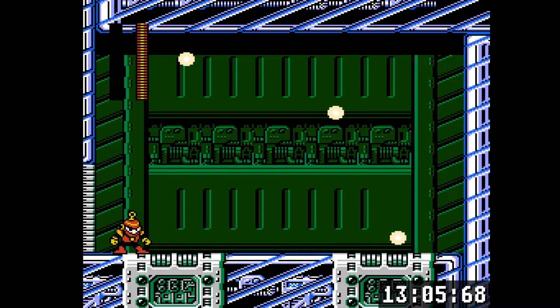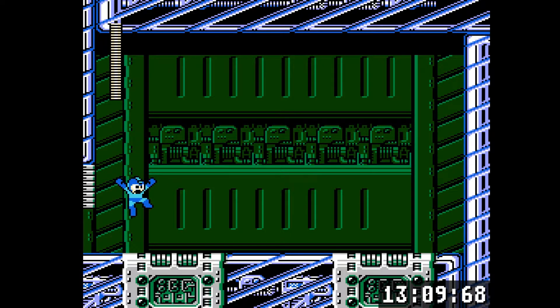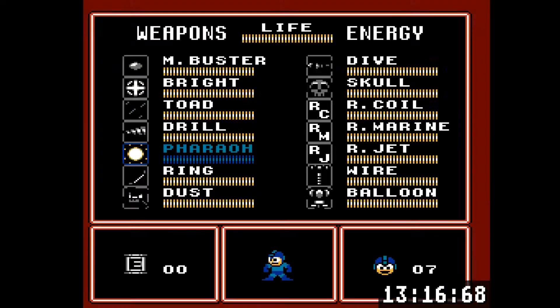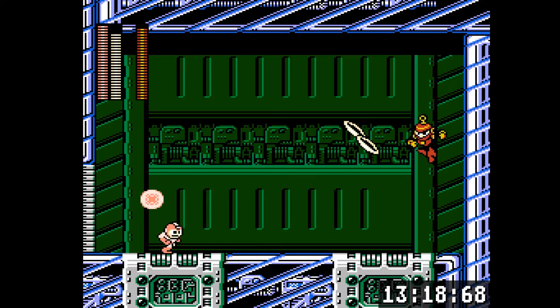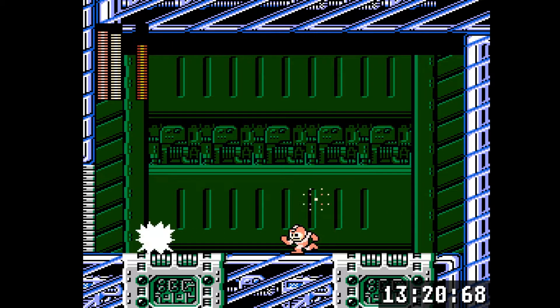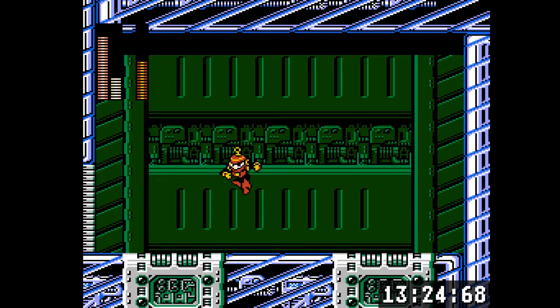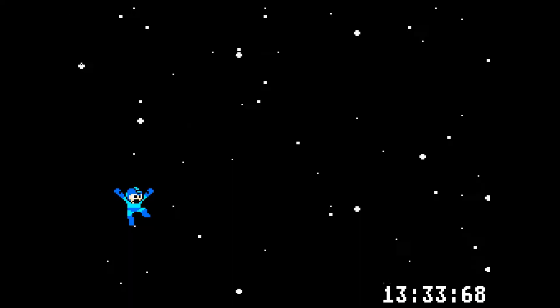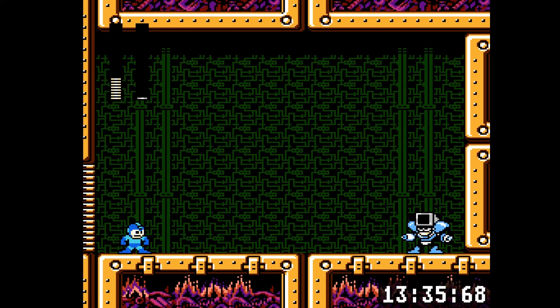Ring Man from 4 is probably the toughest Robot Master from Mega Man 4 because he has a very nasty pattern. You have to learn his pattern or you're going to get destroyed. You might be able to damage race him with the Pharaoh Shot, which is his weakness, but learning his pattern is really key. Pharaoh Shot does a chunk of damage as long as you charge it up. His pattern is really fun actually - it feels really good when you pull it off.